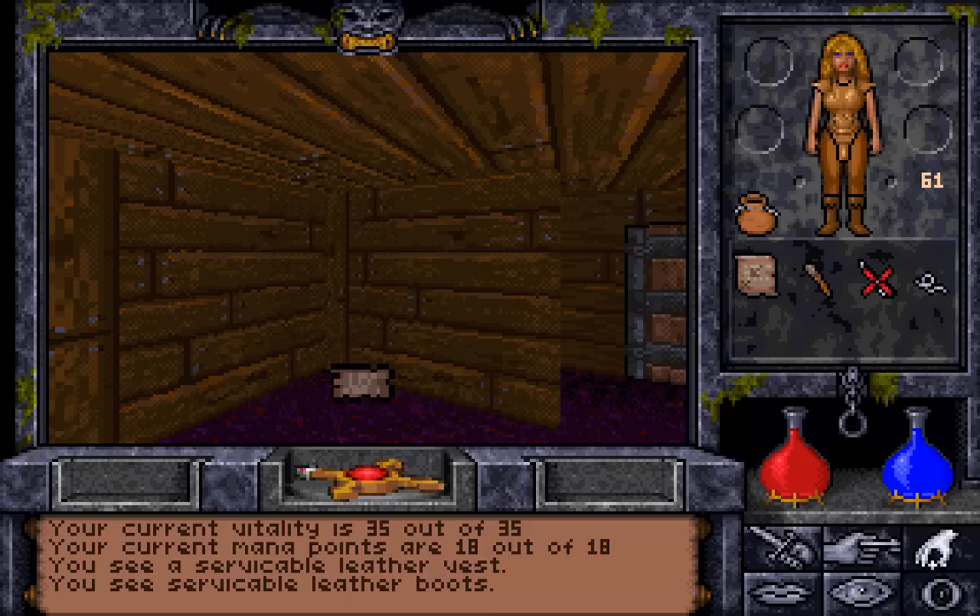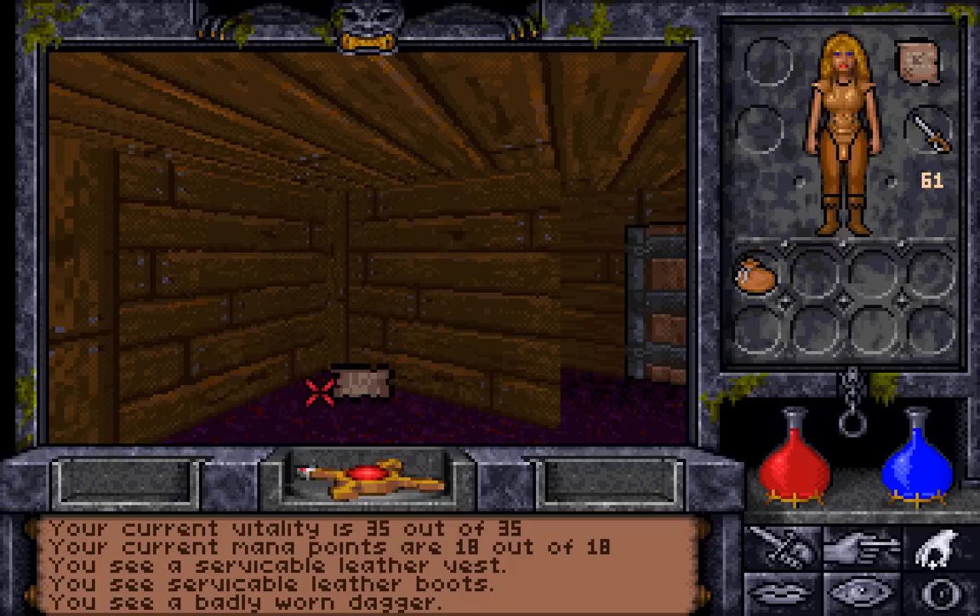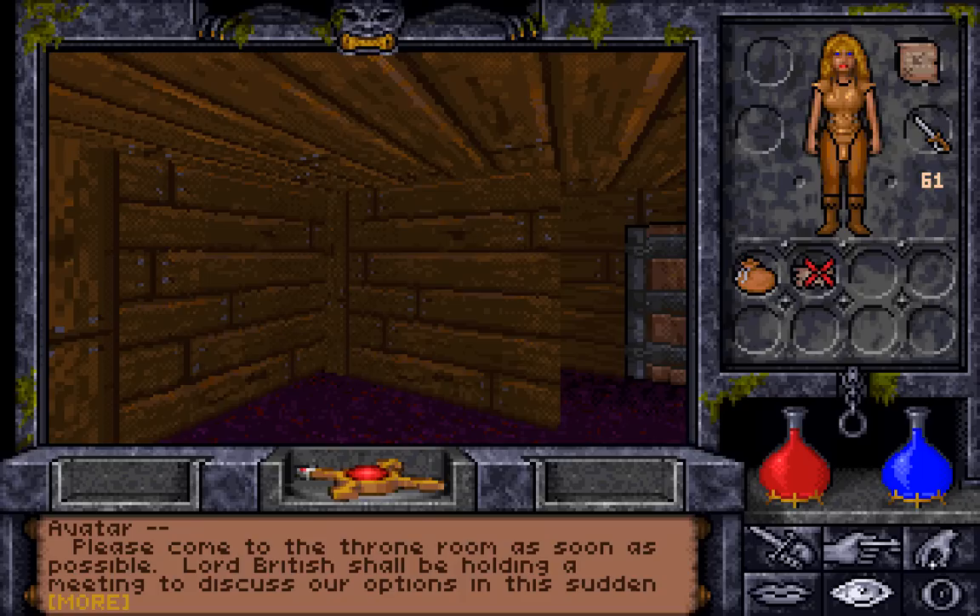There's this sack here, which has a badly worn dagger if memory serves — yup! It's better than no item. And also a map! Right away they give us the map! And a ragged scroll — I do remember that being ragged as opposed to any other one.